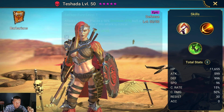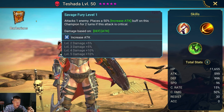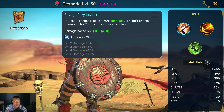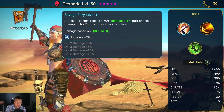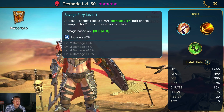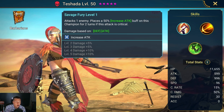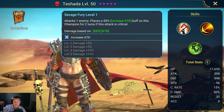Next is Tashada. She has an A1 that places a 50% increased attack buff on this champion for two turns if critical. I think this is a pretty bad A1 on her. Normally this would be a good A1 if it were on someone like Aethel or Kale, but Tashada's base attack is so low that getting a 50% increase to her base attack stat is kind of meh.